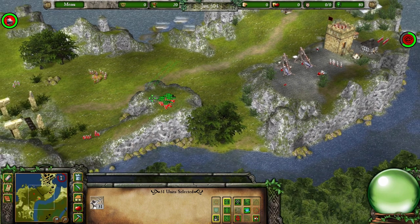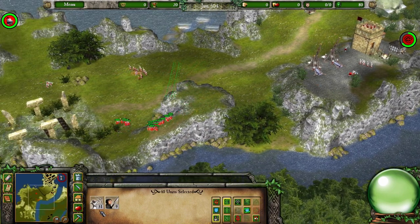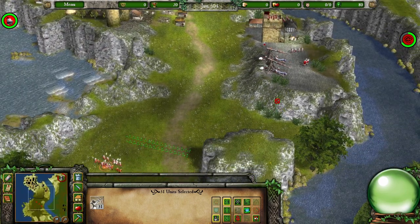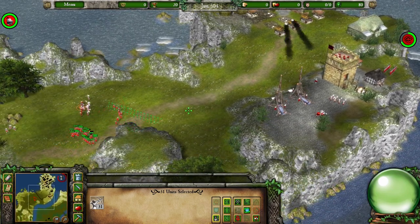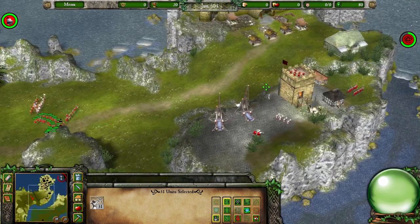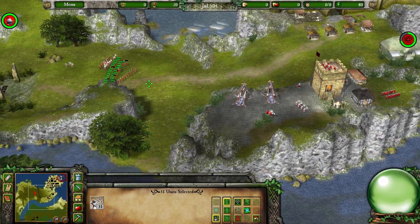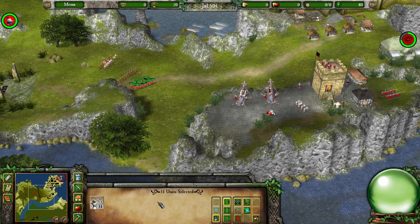We're going to go down this way. It'll take ages to kill that trebuchet the normal way. I wonder if we actually don't need to kill these archers if we just take out the knight. The only thing is getting up there without getting shot at is going to be a detainment. If only we could see range in this game, that would be really handy.